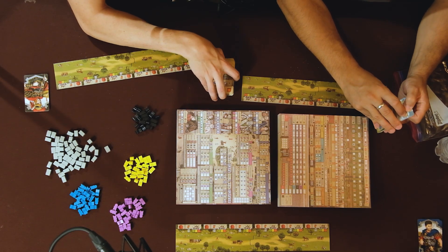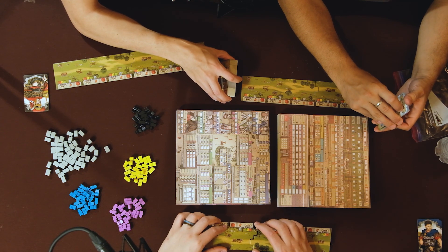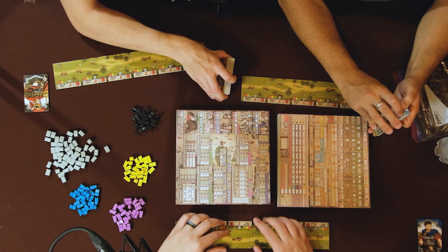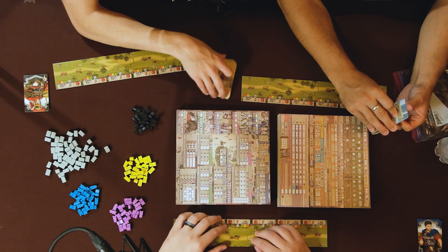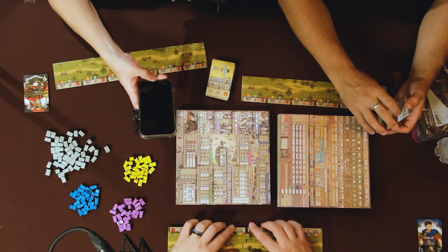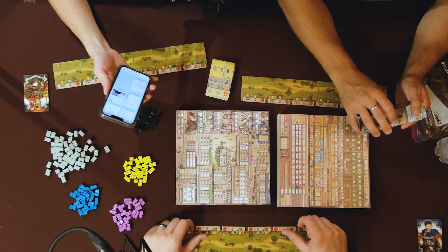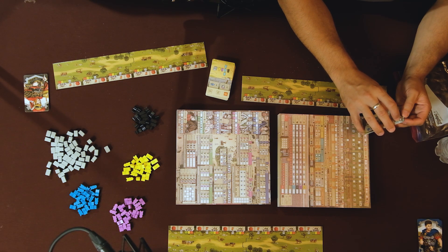Garfield Games does things like Architects of the West Kingdom, all the West Kingdom games, all the Raiders games — they're all kind of worker placement-y. So I'm curious to see how this one looks. It seems like we're going to get these colored people and use them as currency to buy things. Anyway, let's go ahead and crack the rulebook open, because we don't want to be here all night.